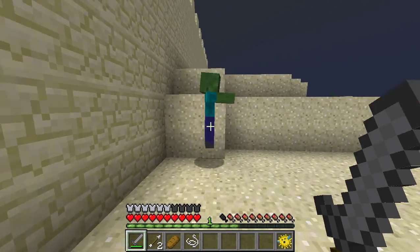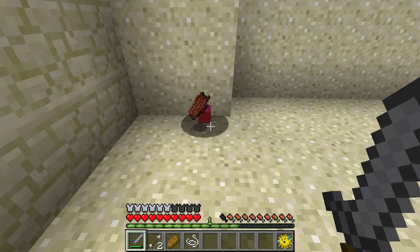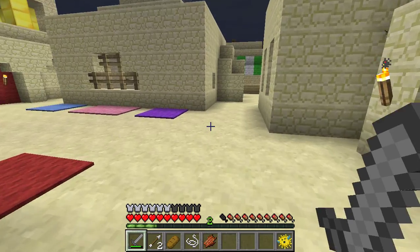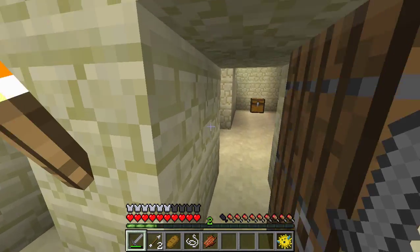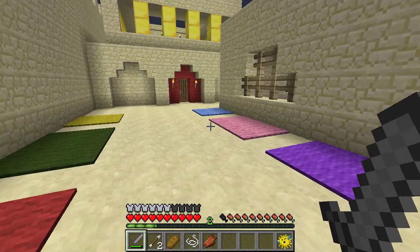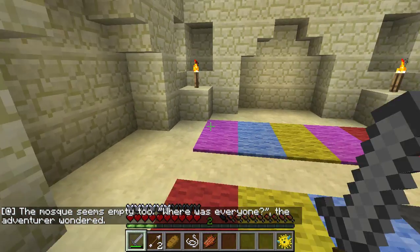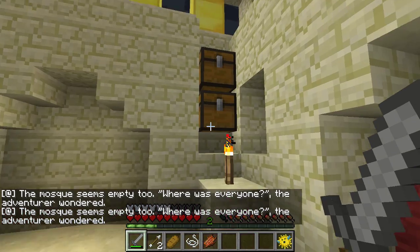Oh, bad guy. Watch out. He didn't notice me. Okay, Daddy. So how about we trade? We do a deal, right? So you give me the leather boots that you used to have. And I'll give you leather boots and leather pants for a bow. And some arrows.